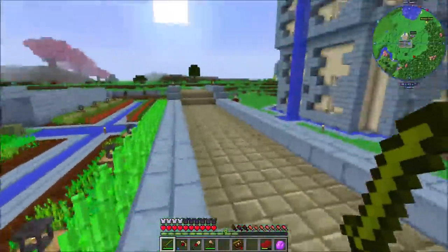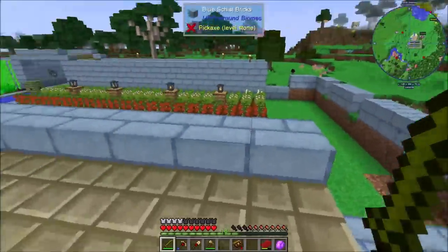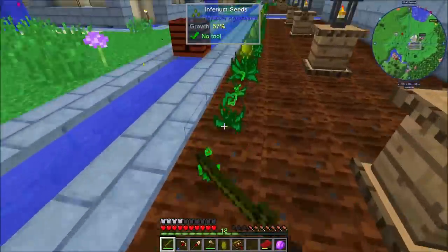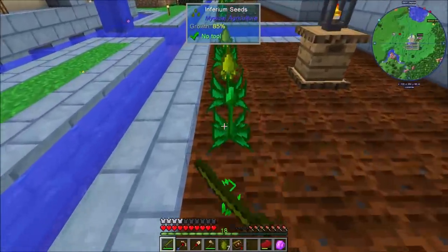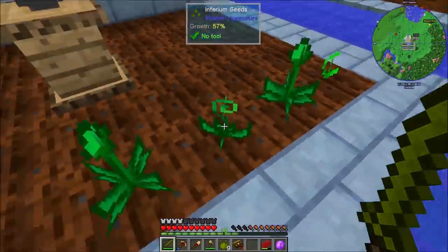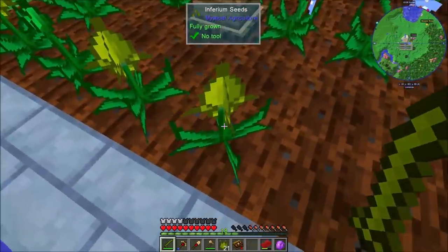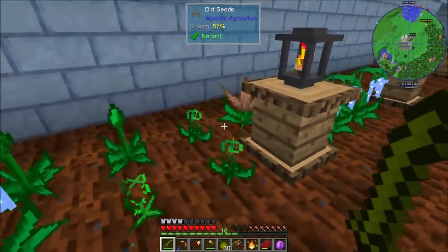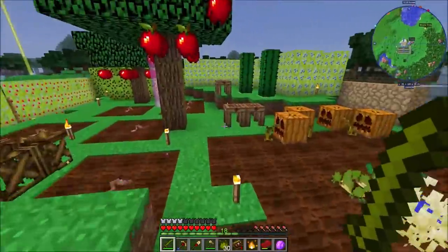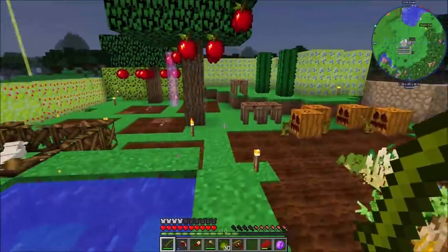I can see our crops growing. I made a little bridge that crosses over to the other side, though that side isn't done yet. I also crafted up a bunch of inferium seeds - these are all tier ones down through here. I did make a couple more tier twos. I've got tier ones across, tier twos in the middle section, and tier threes right here. I'll be changing them over - shooting for all tier twos, then all tier threes and so on.